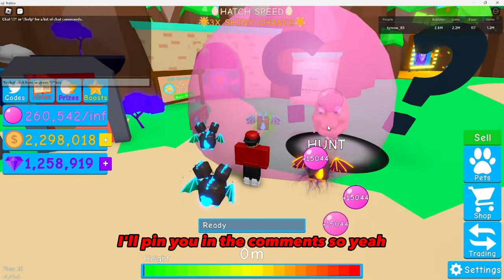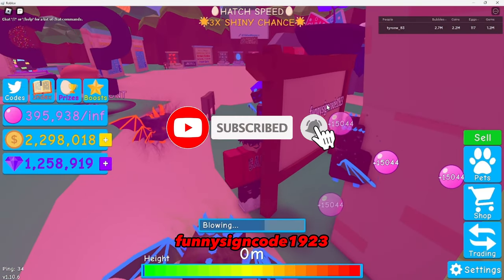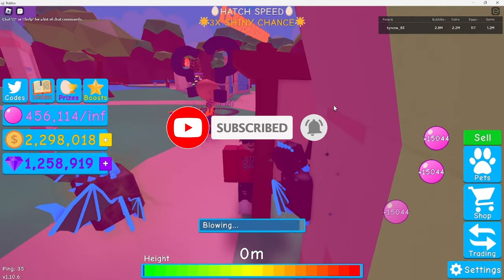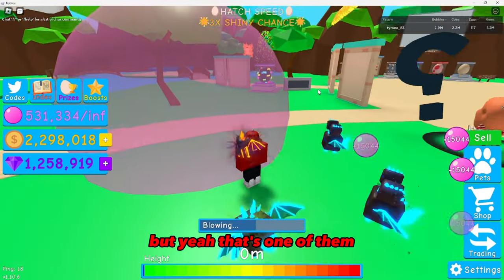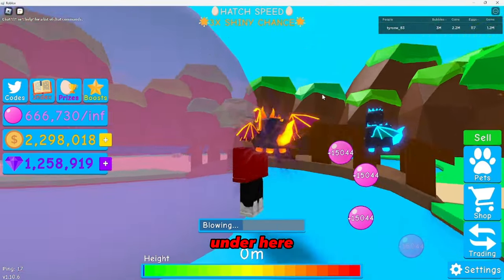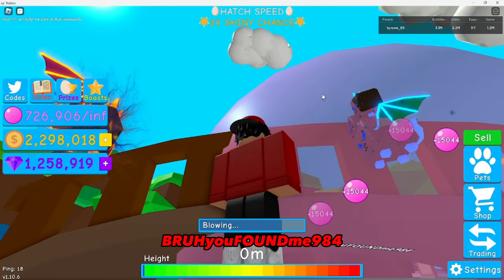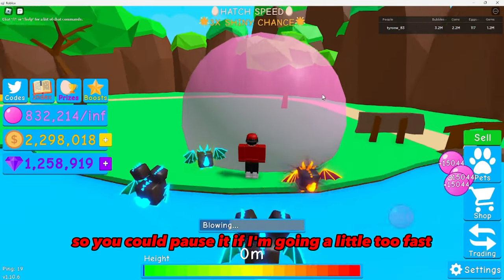For the first code, it's on the funny sign — code 1923. I don't know what that gives, I forgot, but that's one of them. There's also re56u09, and under here: 'bro you found me' — 984. You can pause it if I'm going a little too fast.